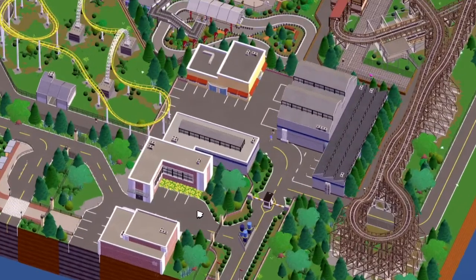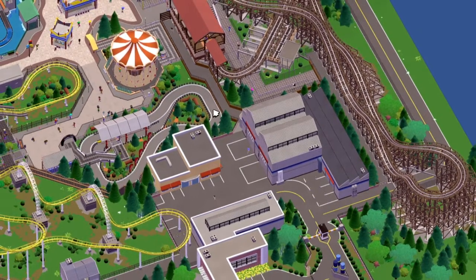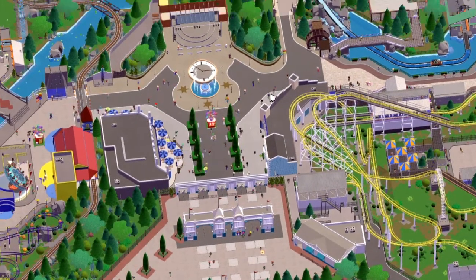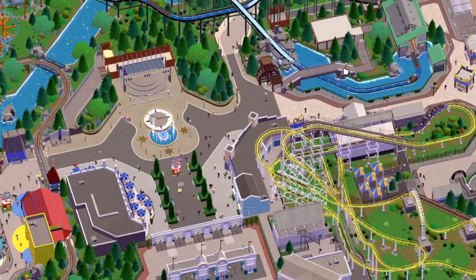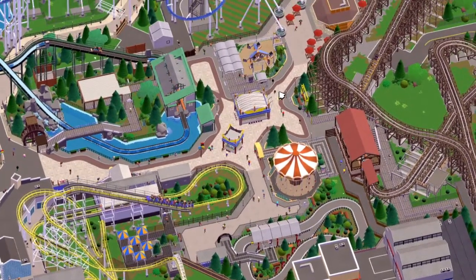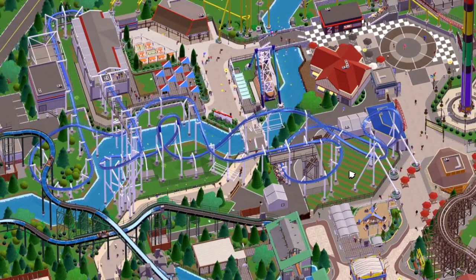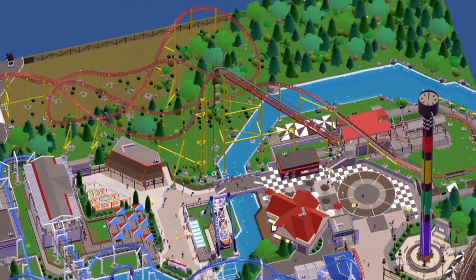Now let's do a quick overview of the park. Here's the original backstage area built way back in one of the first episodes - warehouses, staff room areas, staff canteen. I'm going to show you around zoomed out at maximum zoom, just showing the areas. As I said, if you want to explore in more detail, hit that download button on the Steam Workshop - the link is in the description below. I'm really happy with the park - I don't know if I could have done it any better. I have had some ideas for expansion but I'm not sure I actually want to do it.